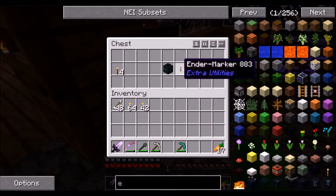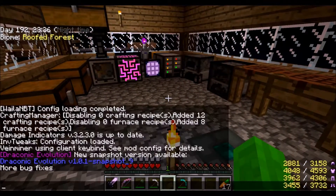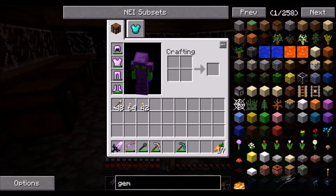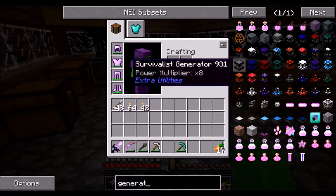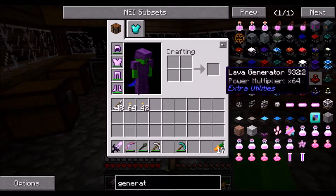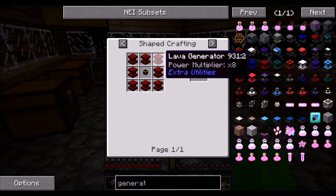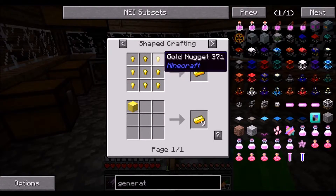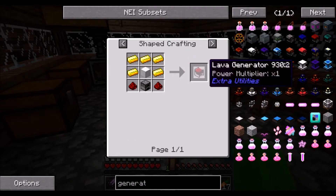So what I have now is the ender quarry and ender marker - it needs power. My idea for power is we are going to make a generator, specifically the lava generator, and we're making the power multiplier of 64. It's gonna be a huge blast, so we need to make this stuff.